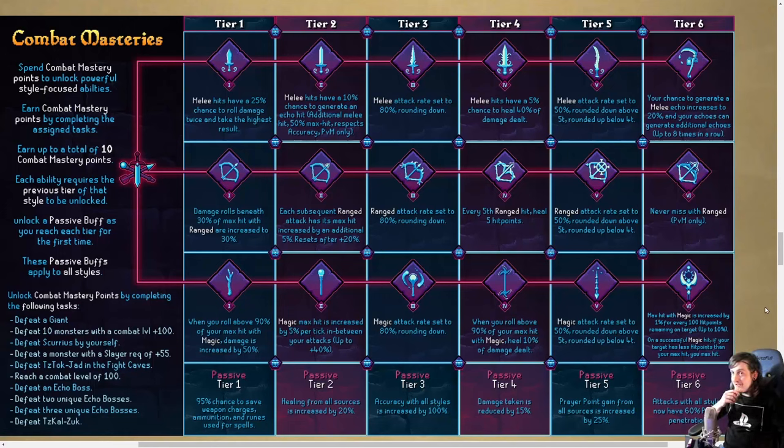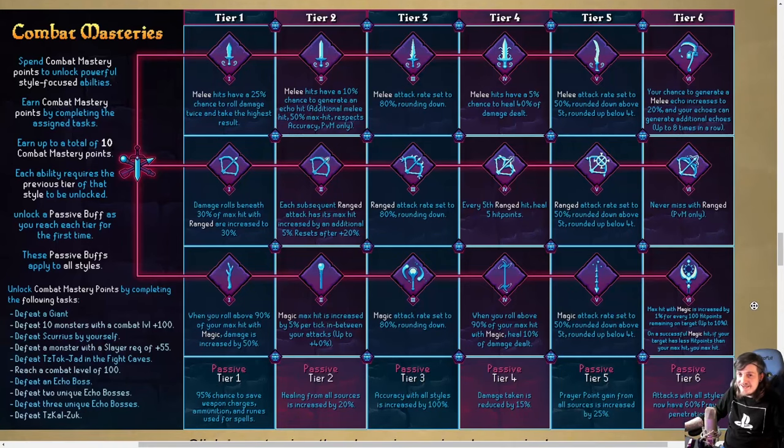I actually really like this system. I'm probably going to be 6-4 melee-ranged. I'm planning to go Varlamore, rush day one Hueycoatl with melee masteries, then move into Zeah which gets me nice mage gear from CoX plus useful support items, then Tirannwn to get really good ranged stuff with the blowpipe and crystal bow. The tier 3 doesn't buff the blowpipe beyond 80% on Rapid, but tier 4 ranged is really good and you're already accurate with ranged, so I don't hate not having tiers 5 and 6 ranged alongside my melee ones.